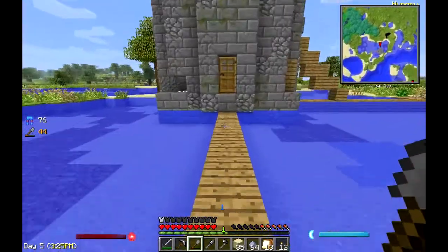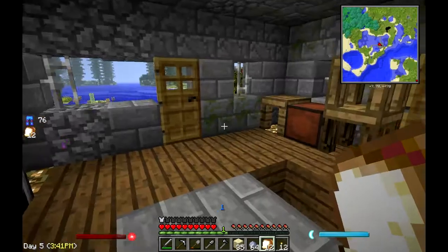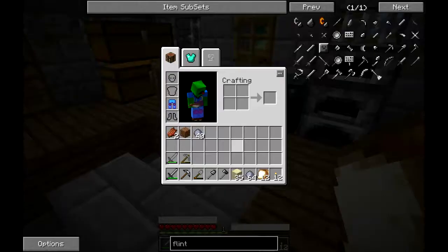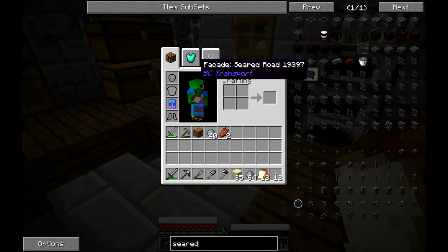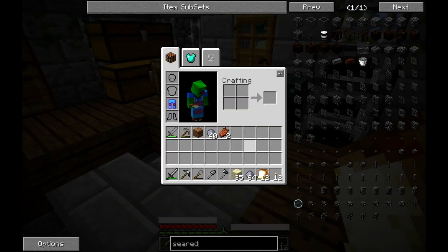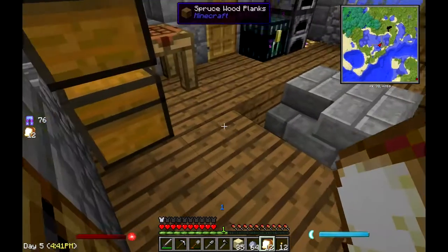We're going to go ahead and start making some seared bricks — I believe that's what they're called. Let me eat a sandwich. Some mod on here is making it take longer to eat, which I think is kind of neat. Anyway, we're looking for seared brick. We need grout, and smelted grout is sand, clay, and gravel. So I'm going to have to go find some gravel — I've got a few pieces I could take from my walls but that isn't really going to do it.